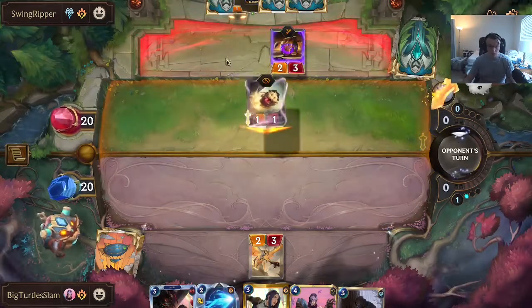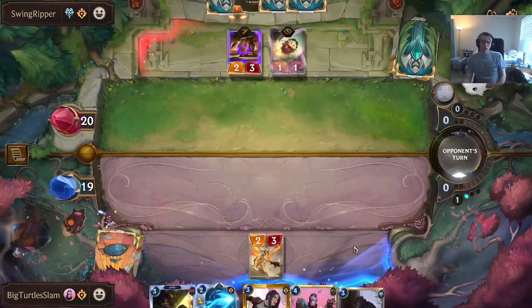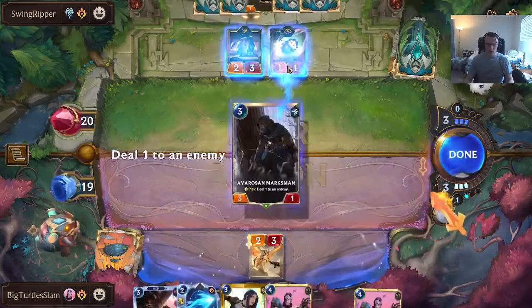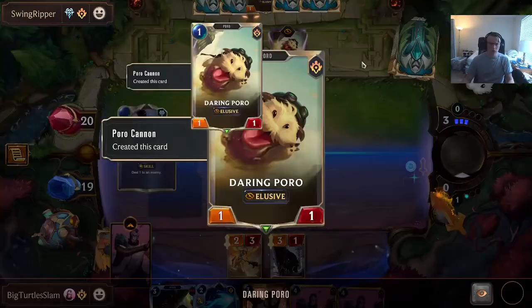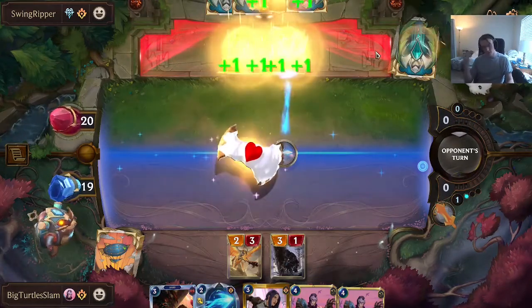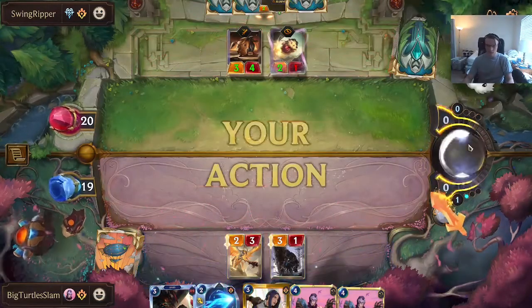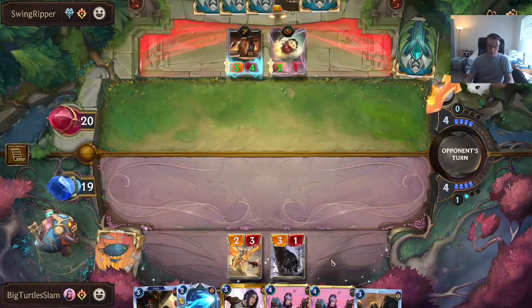Stun this — gets one damage. I think we want to get the Avarosan Marksman out of our hand as soon as possible, because there's not much opportunity to use his skill to get one of these Poros. Of course he has Snacks — they always have Snacks.